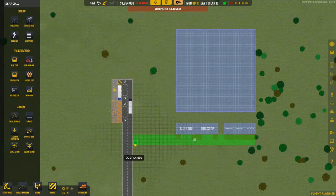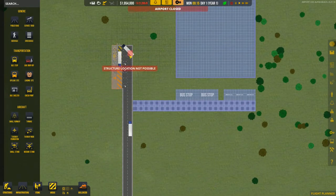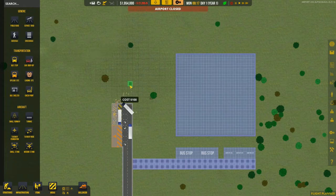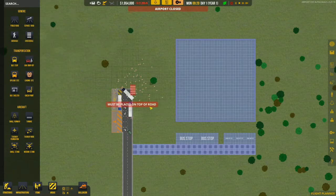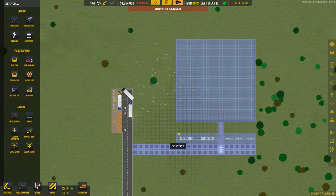The reason I'm putting the drop-offs offset from the main road is: see how things can back up? If this was backed up and there was another road coming out here, your people wouldn't be able to get into your airport. So we'll keep that approach clear.